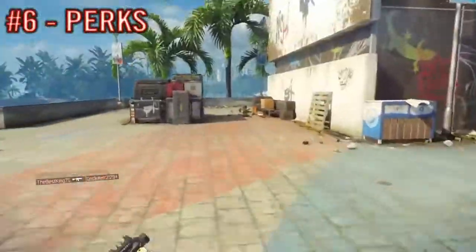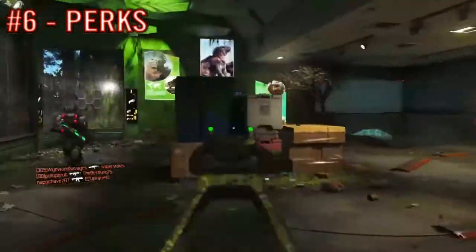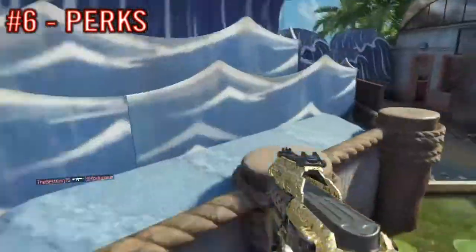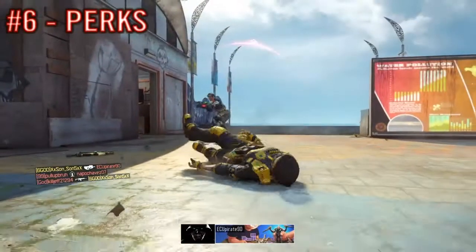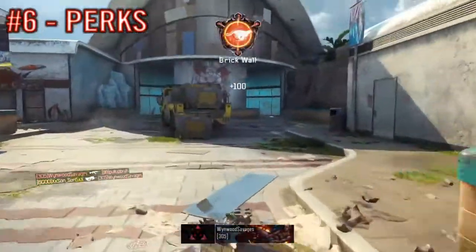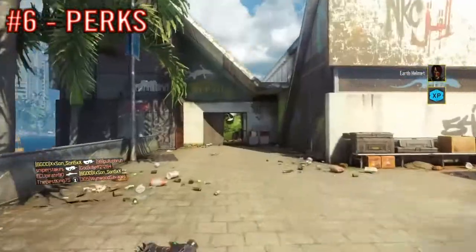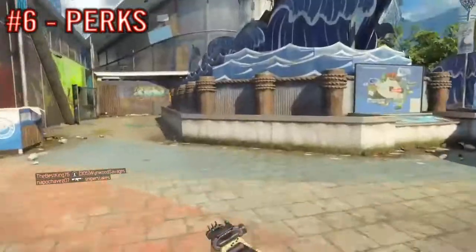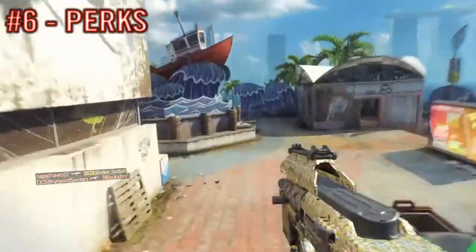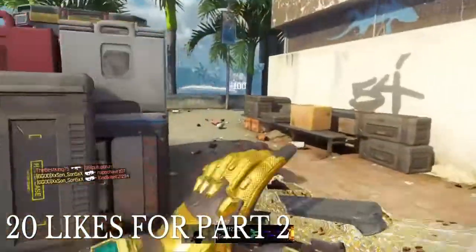Now perks. Some of the best perks to use: if you can't get your score streaks, use Ante Up. Six Sense is really valuable in Free for All. Ghost is pretty good. Dead Silence is great as well. And for Nuketown, if you want to run a nuke, use Scavenger so you won't run out of ammo during high score streaks.